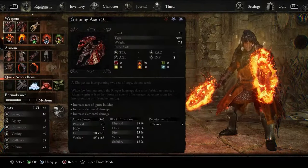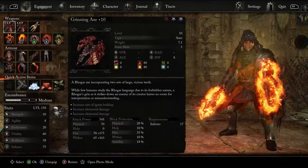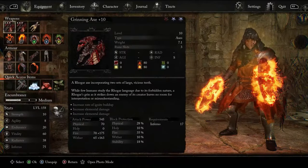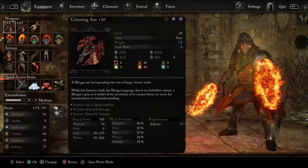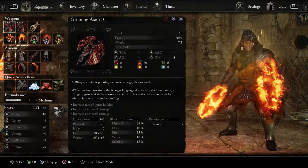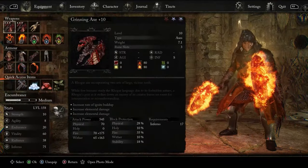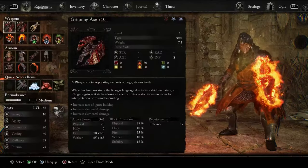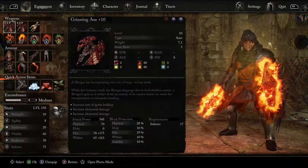For the primary weapon, I am dual-wielding Grinning Axes. This choice centres around three factors. Firstly, this setup allows for a very quick and fluid playstyle with interesting movesets. Secondly, it offers rapid build-up of Burn and Ignite status effects, especially with the correct Rune, Ring, Pendant, and Umbral Eye combinations. And finally, the weapons use a combination of Fire and Wither damage, which makes our damage output focus primarily on elemental damage, opening up some really interesting interactions when considering our Rune and Umbral Eye choices.